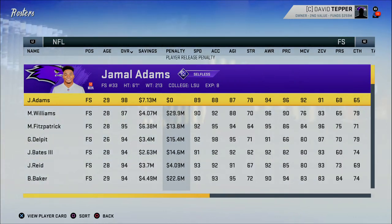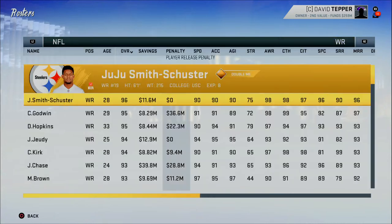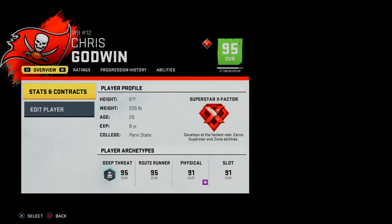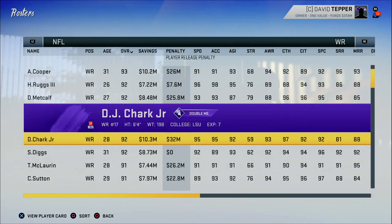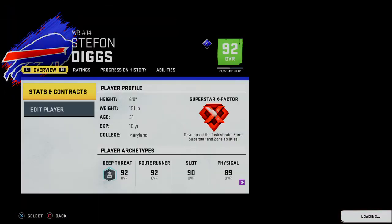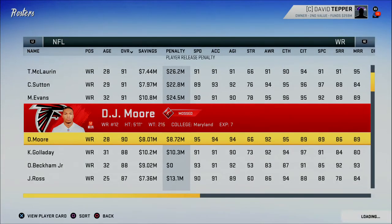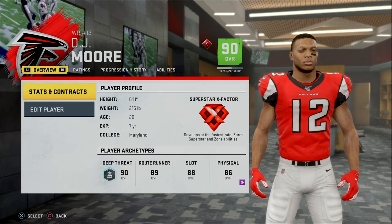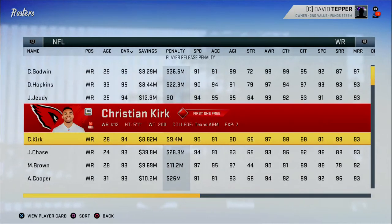To summarize: obtaining superstar and X-Factor abilities is primarily archetype-based. If you want your wide receiver to have Mossed, look through the wide receivers who already have it, check their archetype — Chris Godwin and Stefon Diggs are both deep threat receivers with Mossed. Find players with the trait you want, identify their top archetype, and that's how you give yourself the best chance to get it.